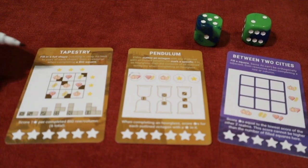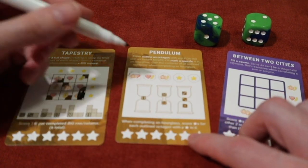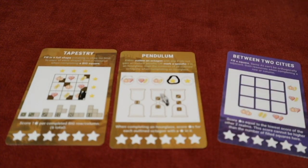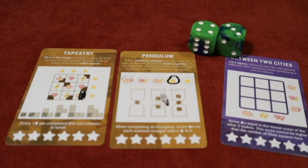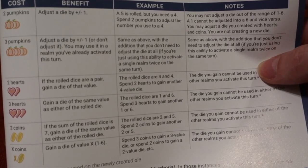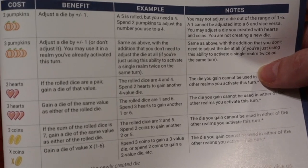Say I want to take my two and fill in these two pumpkins right there, then take my five and circle one of these stars instead. That's round one. You roll again — say you get a four and a three — and you could allocate one here. There are special abilities based on resources: pumpkins add or remove one to a die value, hearts give you an extra virtual die to use in a different area, and coins give you a die of a specific value.